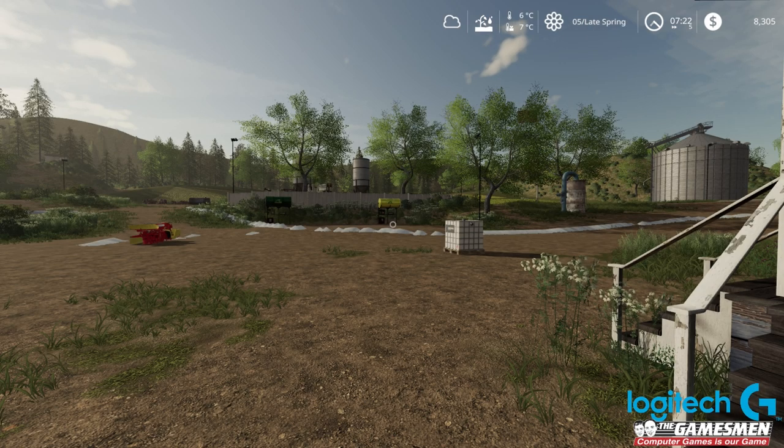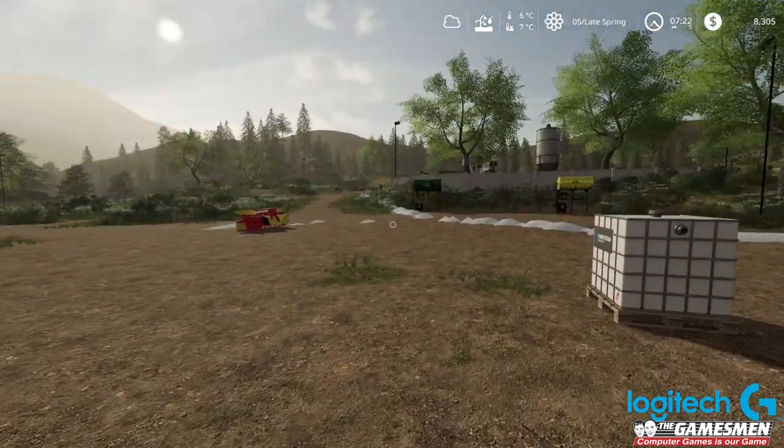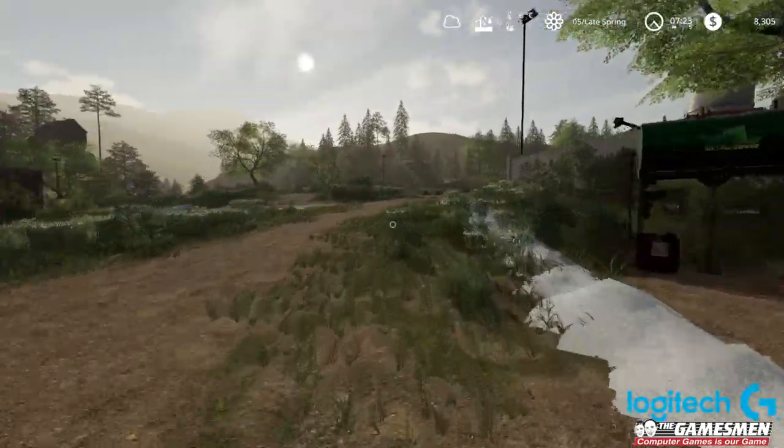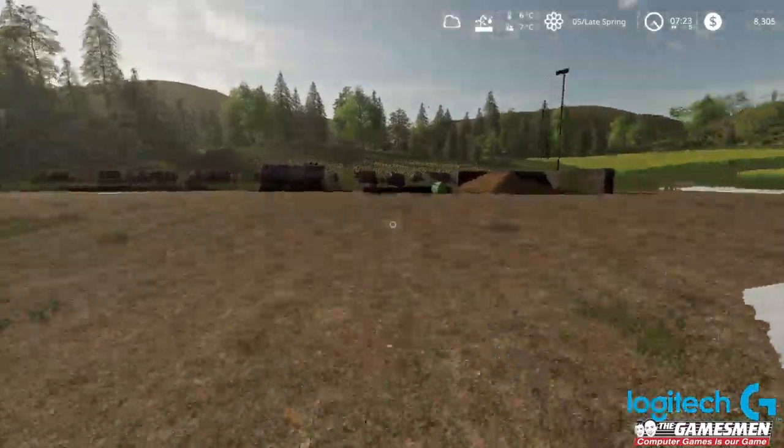Hey guys, Prudu here, welcome back to Farming Simulator 2019 for another episode of our season series. We have gone through winter and we're into late spring now, so we've got a bit of snow on the ground - once it starts raining that might disappear.